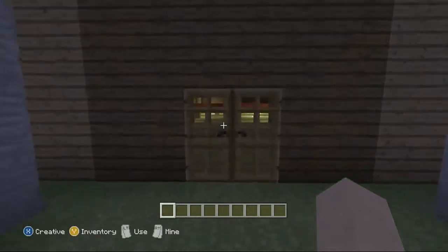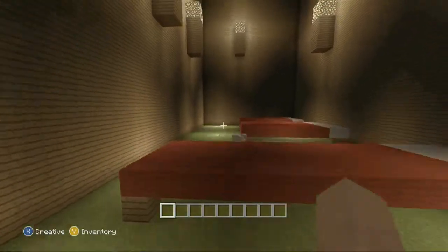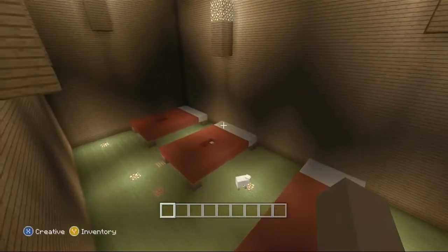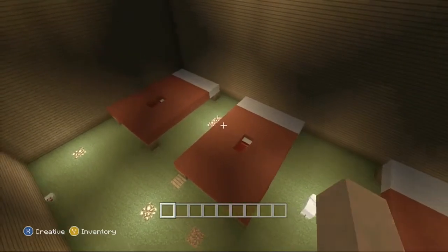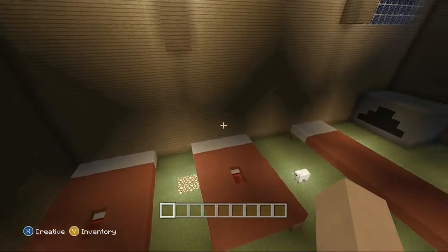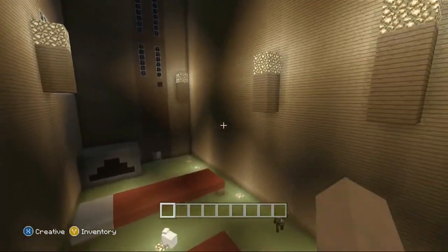Here is the house. It has three beds — one for Bart, one for Salama Cow, and one for Dave. It has torches, lights on the floor, a window, and it has doors.